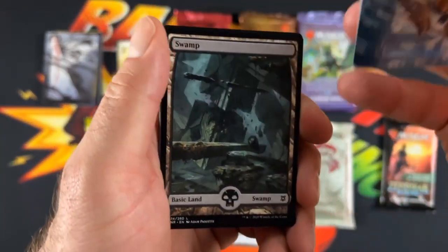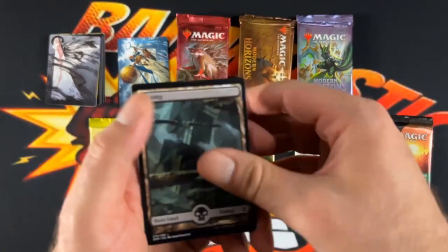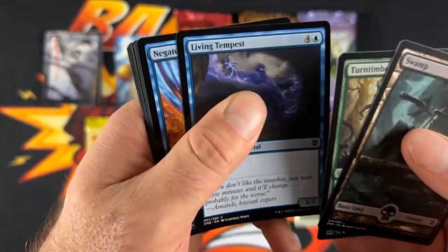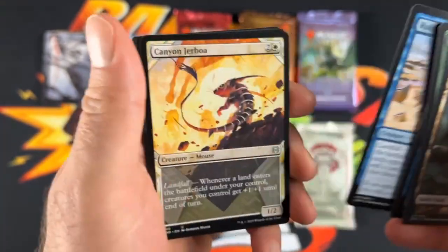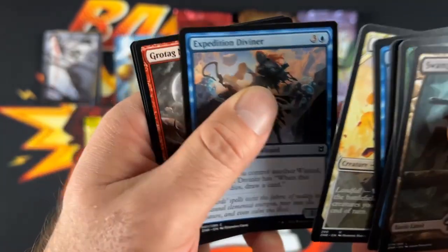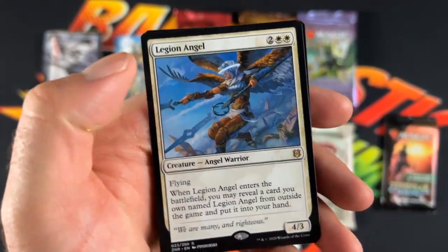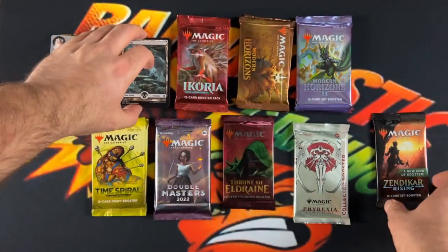There is our art card. Then we got our full art swamp, the Timbik Aesthetic, Living Tempest, Negate, Nahiri's Binding, Pressure Point, Rune Crab, Canyon Jerboa, Expedition Diviner, the Grotog, Knight Runner, and Legion Angel for our rare, and then a Sneaking Guide and Foil for the first pack.